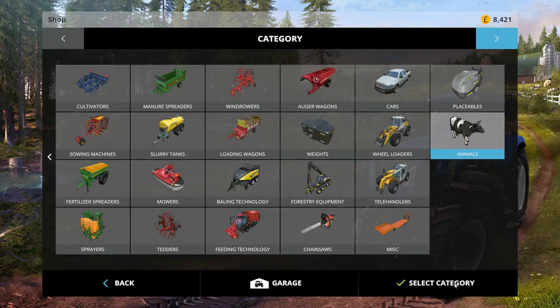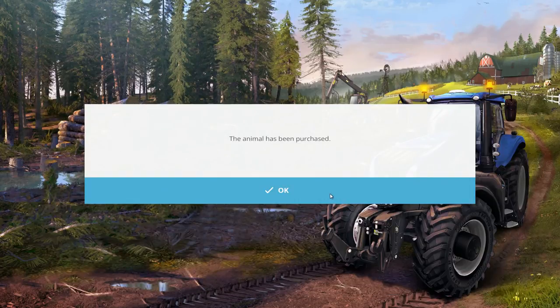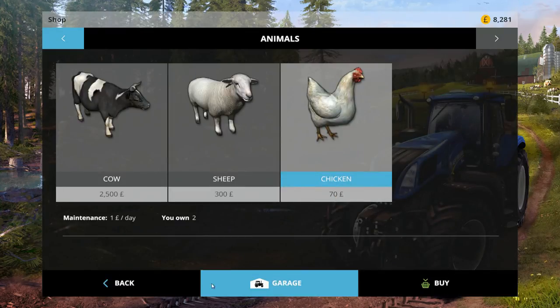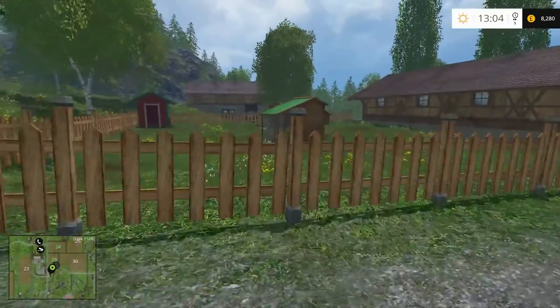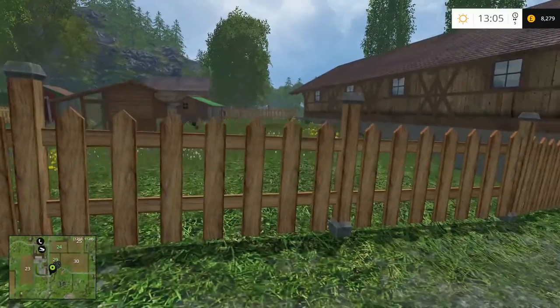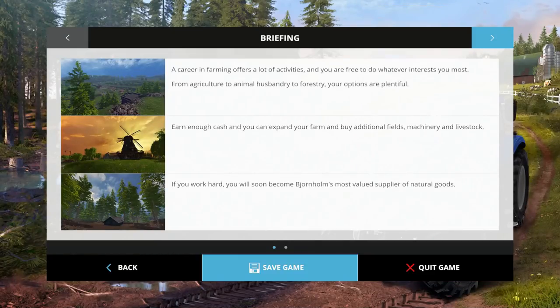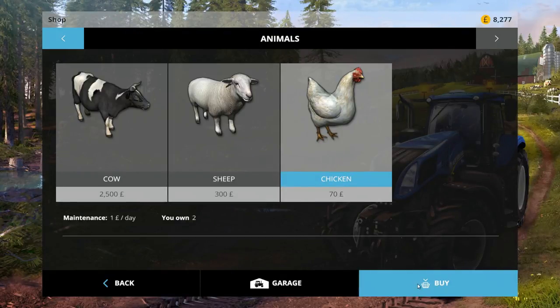Let's get some animals - but then we need to feed them. So let's get some chickens. Maintenance is one pound a day. Let's buy - animal has been purchased! Wow, do I have to buy them one at a time? So that's two chickens for 140 quid. We can't select how many we want to buy; we've got to do it individually. Let's get a few more chickens then - buy, buy!